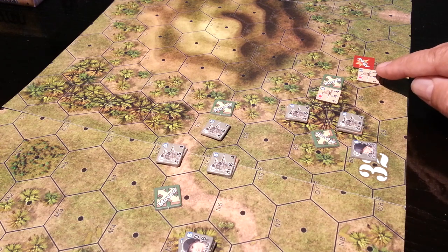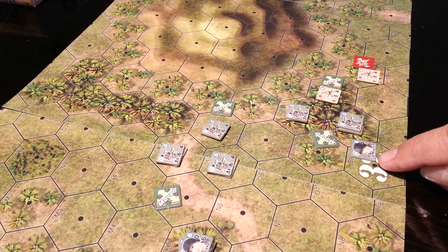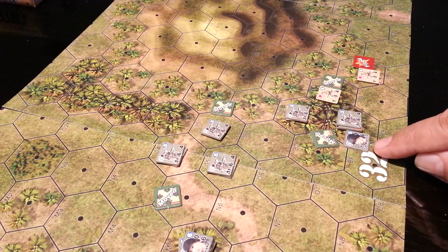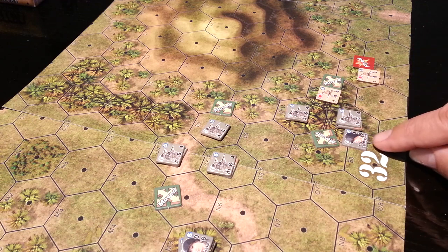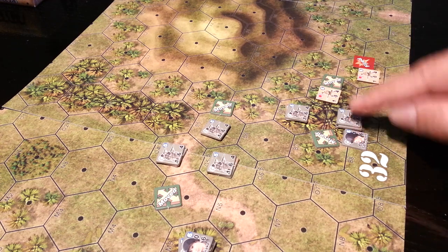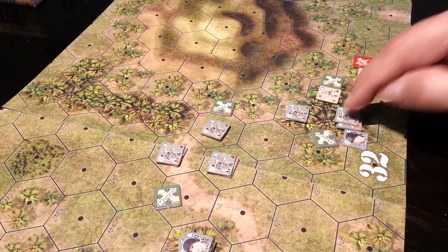We had a fire action here where, first action, Corporal — I guess it is Corporal. CPL? Captain? Is that supposed to be Captain? Doesn't matter. Migliori here, or Miglior, was up here. We moved him first. We used the leader bonus to move 2, 4, 6 to here.